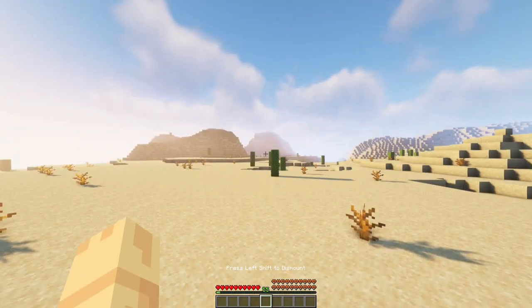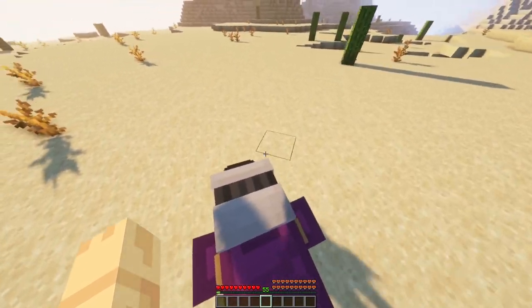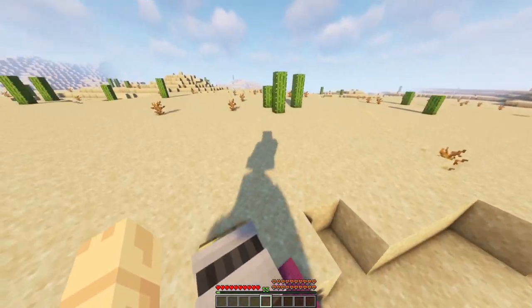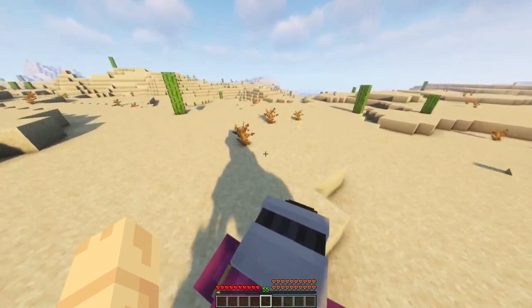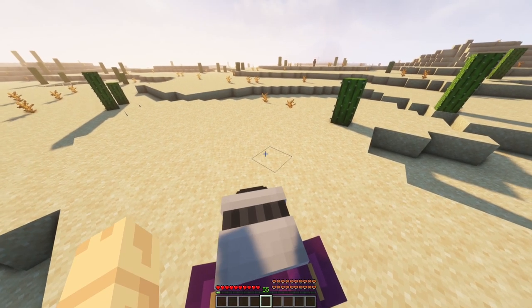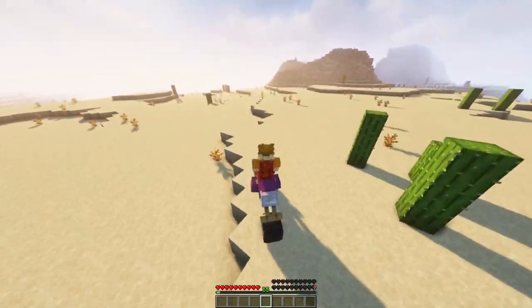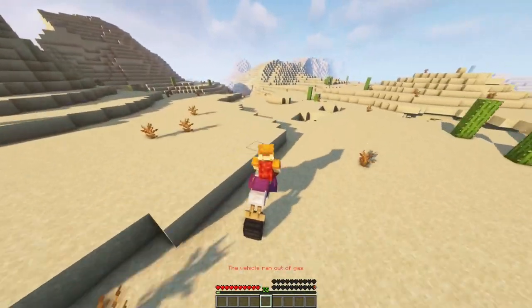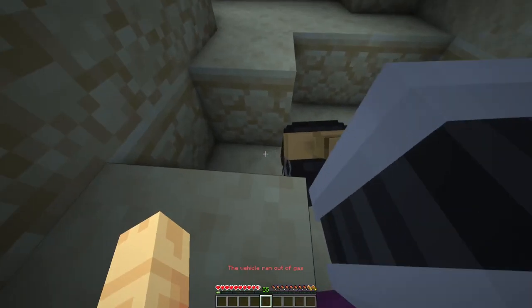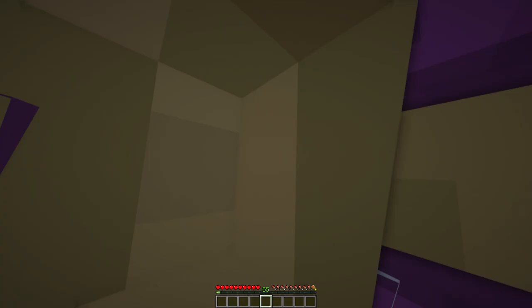Also, you might notice the entity health bar — this is actually your fuel level. You lose fuel while you're driving, and the faster you're driving the more fuel you lose. If you're driving slowly or not driving at all, you lose less fuel of course. When you completely run out of fuel, you cannot accelerate anymore — you just stop. And you need to refuel the vehicle. To do so, you need a piece of fuel.